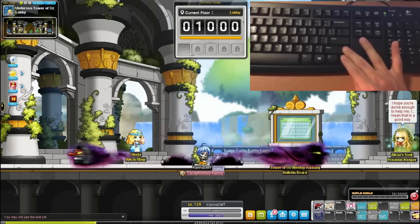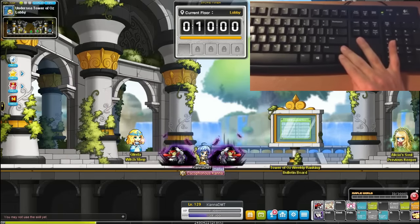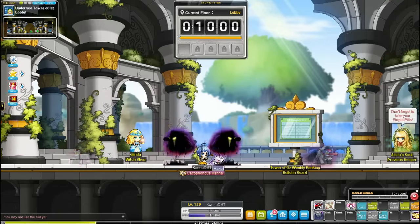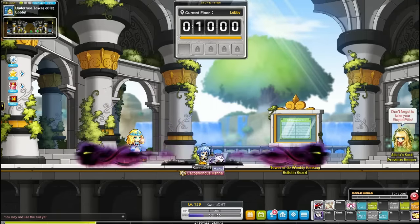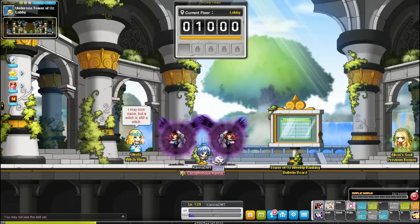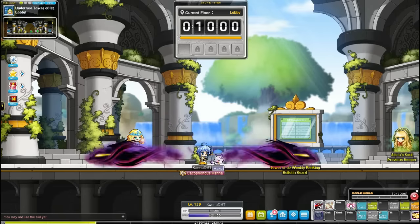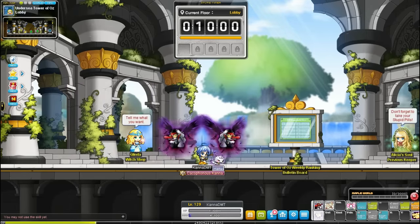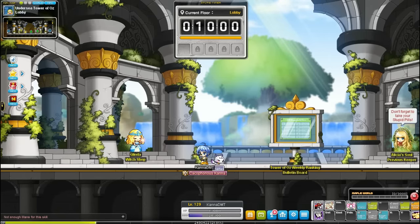Whenever you're using this, I highly recommend that you use pets to replenish your HP. That way it's a lot less brain intensive. As you can see, even with 100 mana it lasts for a very long time, but if you apply Hyper Stats into your Demon Force, you could get it all the way to 150 mana — obviously then it lasts a lot longer. So that's pretty much it for Kana.